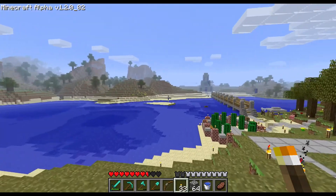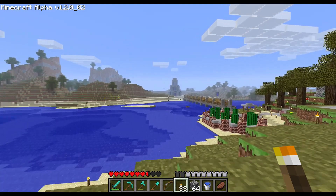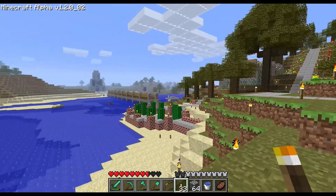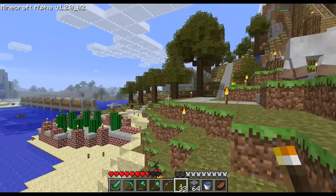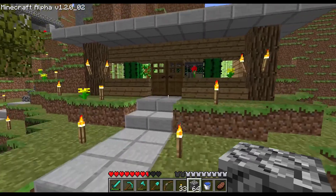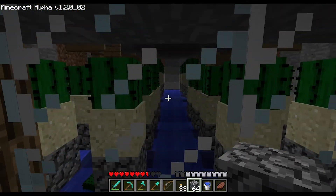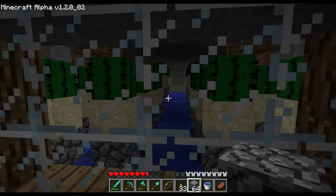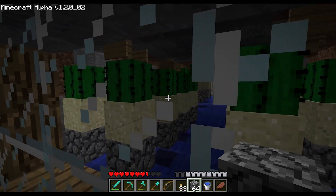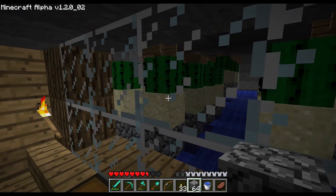First off, I finished off the temple over here — nether hub area, whatever you want to call it. The front used to be the only thing done in the last episode, but I did the front side, the left, the back, and the right side. So it's all completely surrounded and finished up. However, to get all that cobble, I decided to dig out a little bit of an area in here, which I also reorganized a little bit.